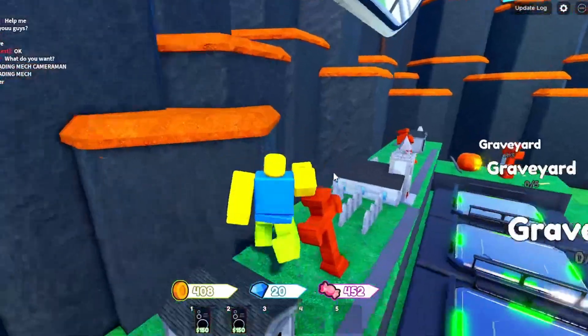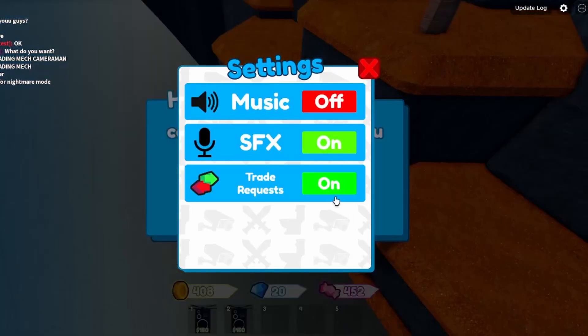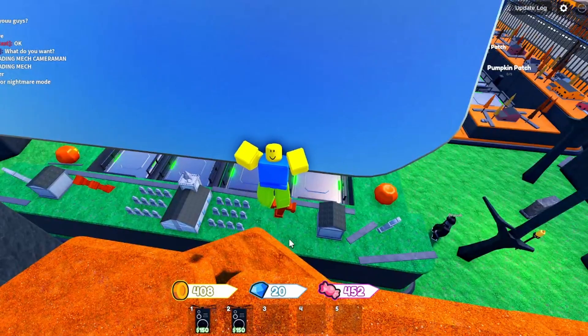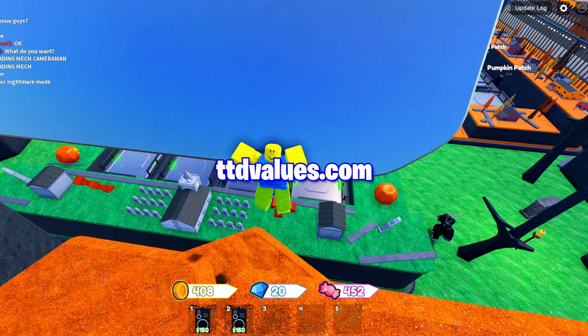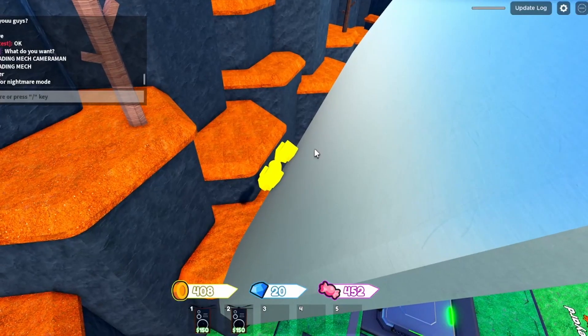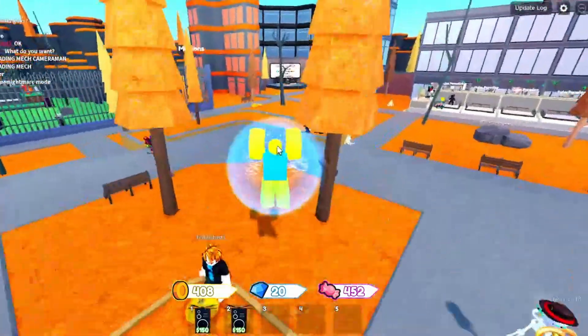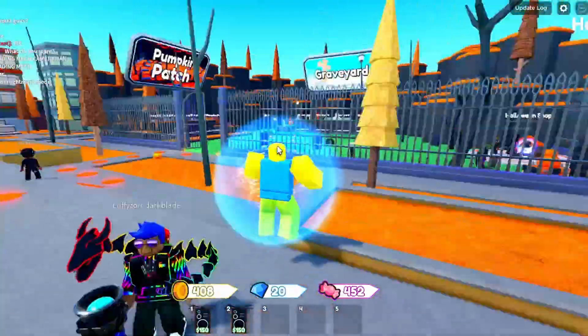When you have a high demand unit you want to trade it for something that's an overpay. To tell if it's an overpay I like to use a website called ttevalues.com. This list is not 100% accurate — nowhere near 100% accurate — because it doesn't factor in demand too well. It does factor it in, but not too well.